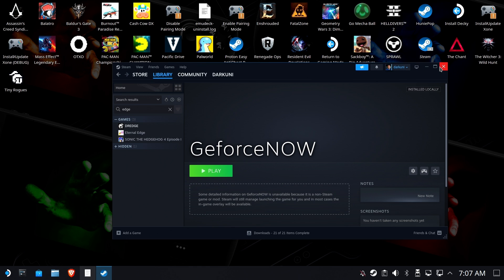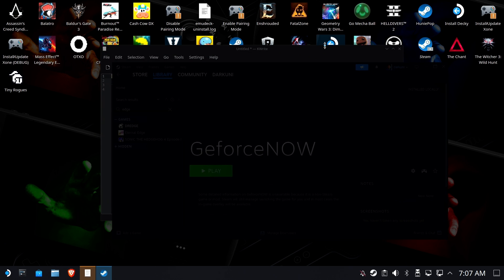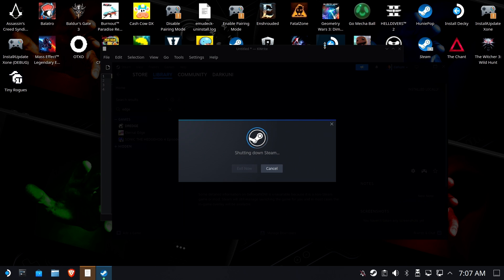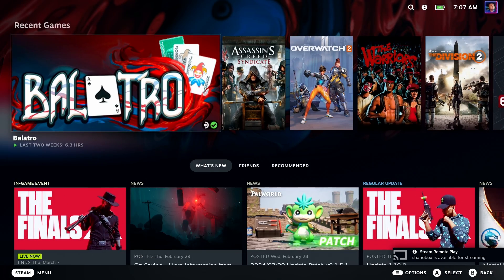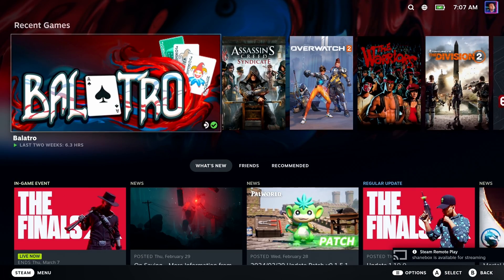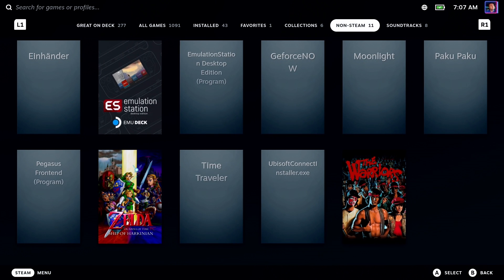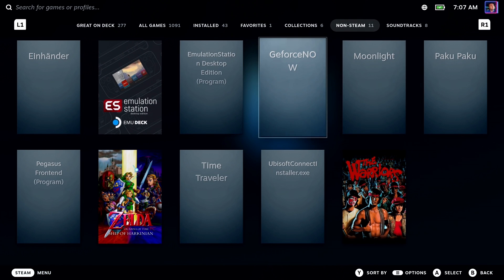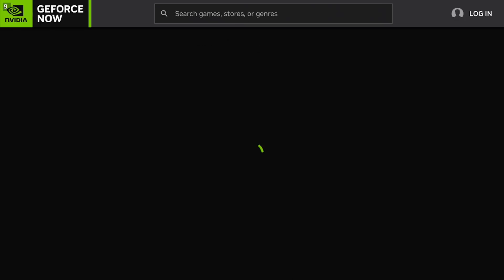Now I'm going to flip over to gaming mode — I think that's the way most people are going to want to play this, so we'll do it from there. Now we're back on the deck itself. Go to your non-Steam tab and you should see GeForce Now. We're going to go in here and run it and see how we did.